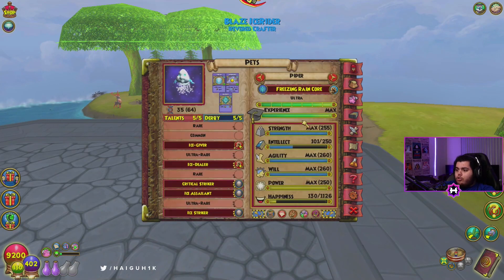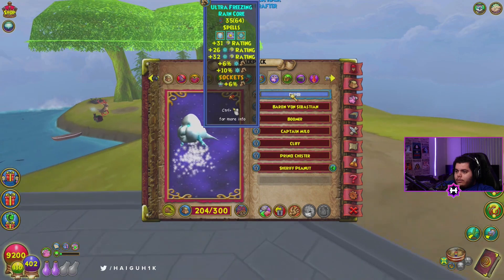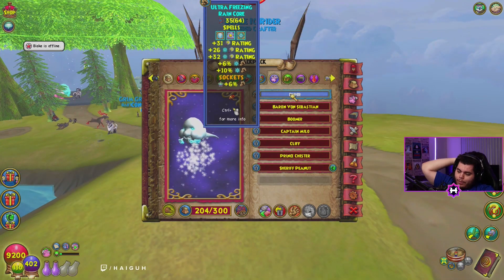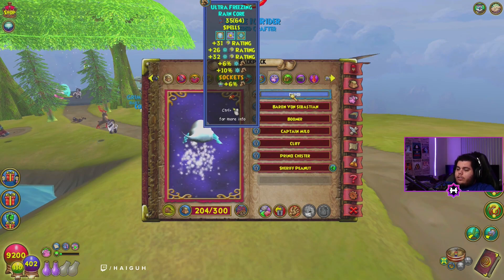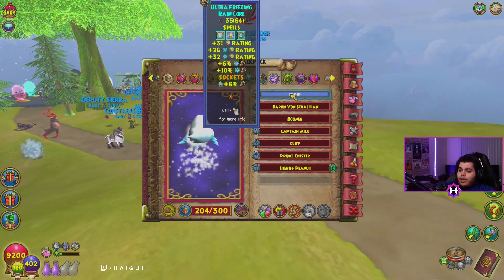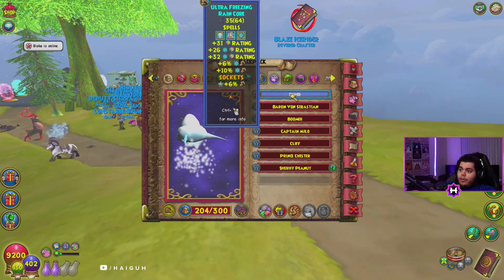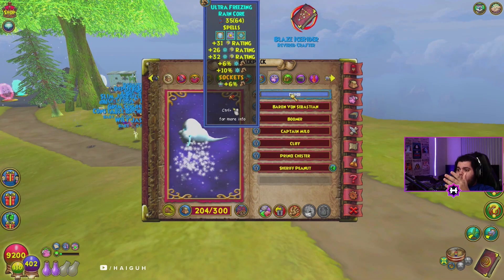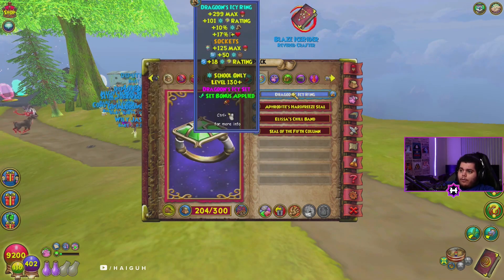I don't think you need to be super max stats — mine is — but you still just need like the 32 and 31 Striker and stuff like that. You could be a few points off because you don't need to socket a selfish talent on it. Then I have Pain Giver socketed. It'd be ideal if you can get Pain Giver on the pet and then just socket Ice Giver, so you don't have to train it to ultra, and also because the Pain Giver jewels are really rare.